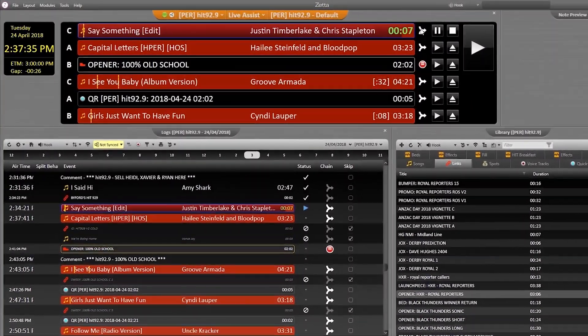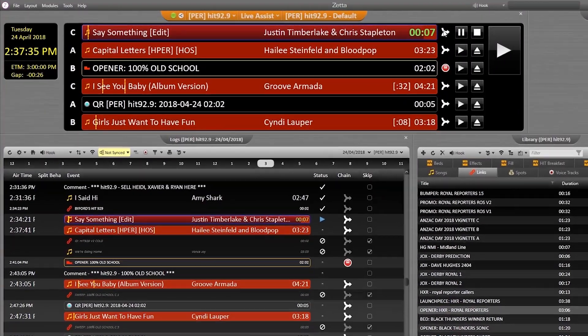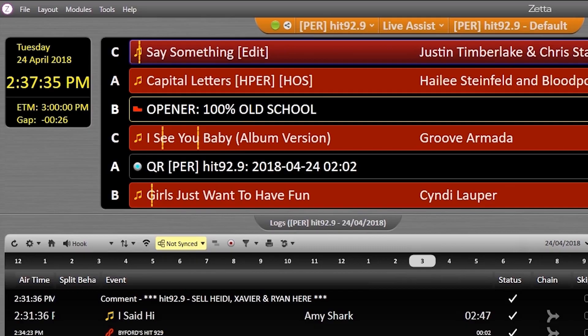You can have it play out in several modes. Live Assist is going to be the main way that you use it. Make sure all your faders are on and up, and Zeta controls everything. The letters next to the assets up here show which fader the audio is going to be coming from.